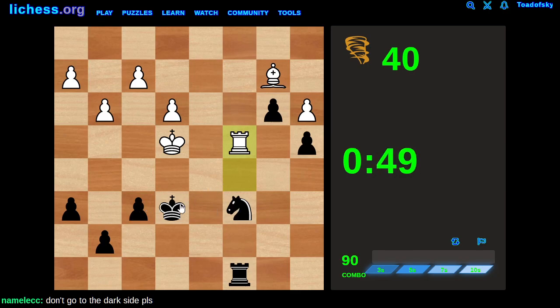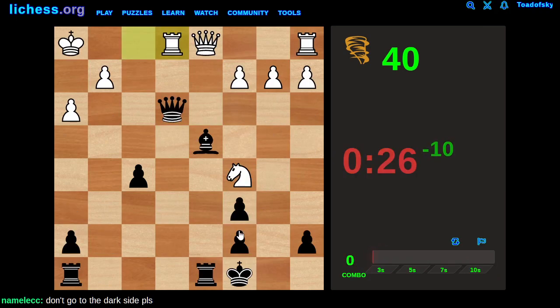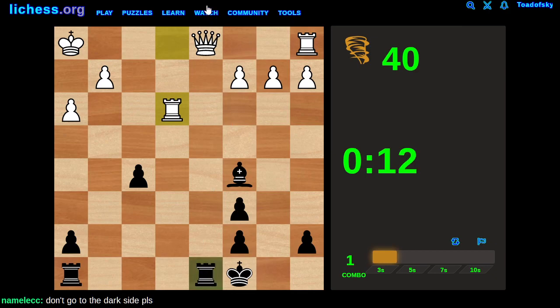There's got to be a check here. F5 doesn't seem to do the job. How can there be a check if it's not f5? It's got to be f5, but f5 doesn't do anything. Oh my goodness. Rook takes — my mistake. That didn't make any sense to me. In case it wasn't obvious that I just played a dumb move.